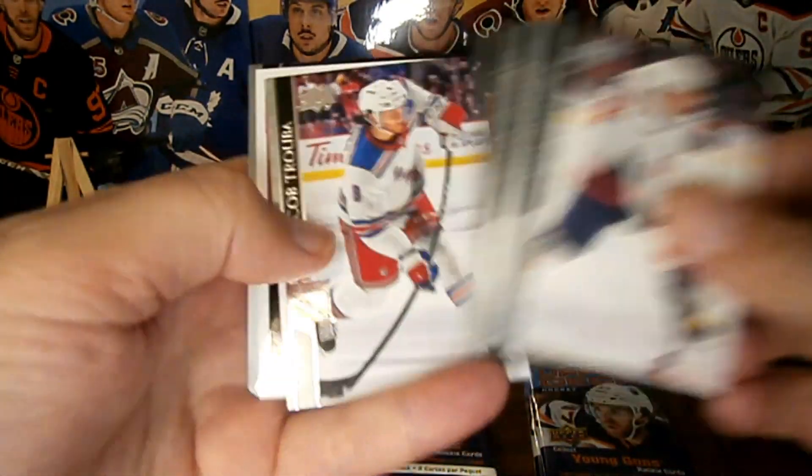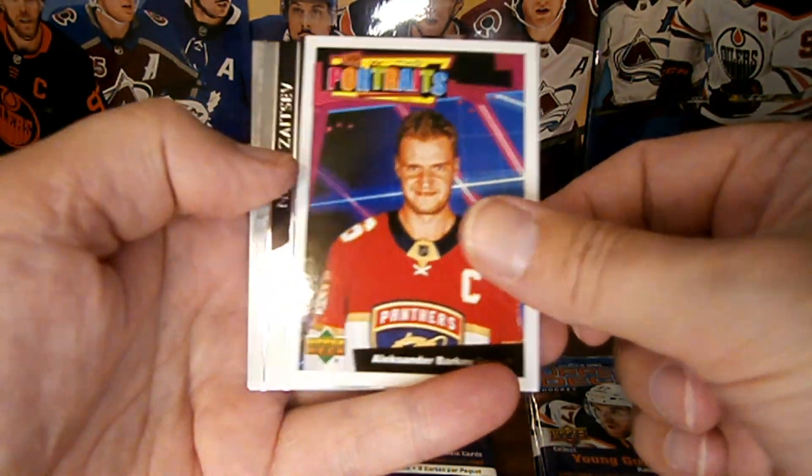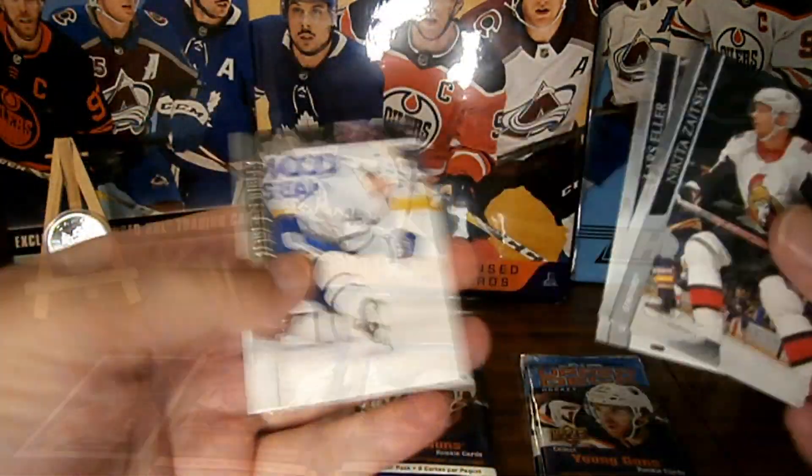We've got some base. These are supposed to be hot packs. We've got our portrait — an Alexander Barkov portrait. Nice. Some base.